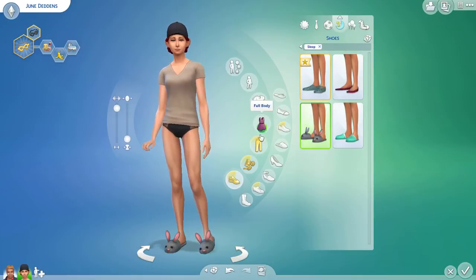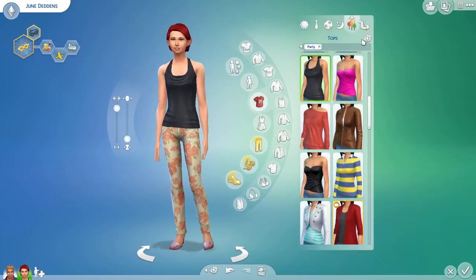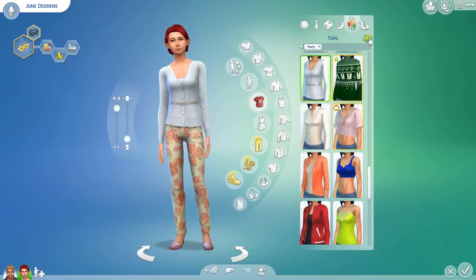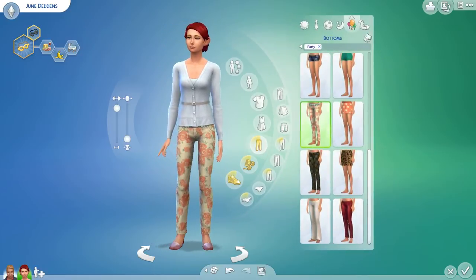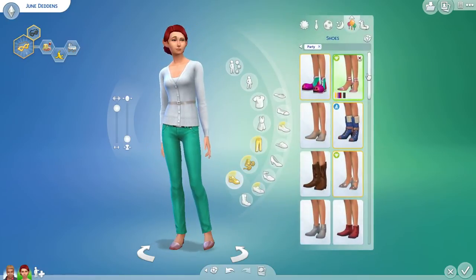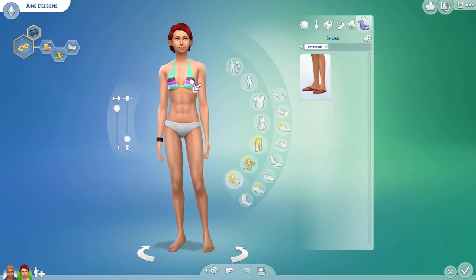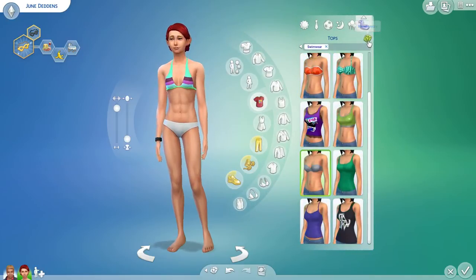Yay, bunny slippers! Awesome. Alright, let's put her in some party outfits. That's not bad. Don't put her in clown shoes. Alright, that's not something I would put her in, but okay. Let's randomize this — 1, 2, 3.